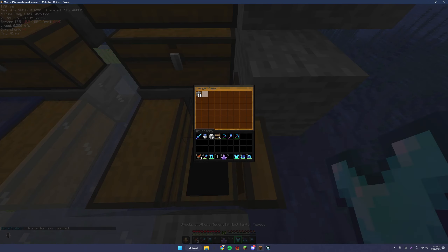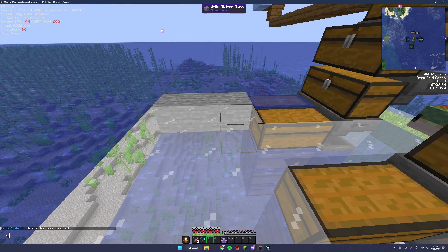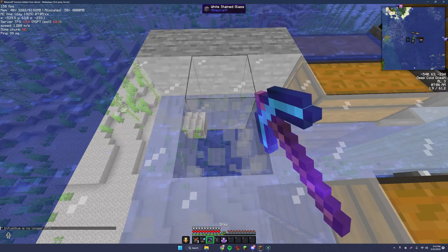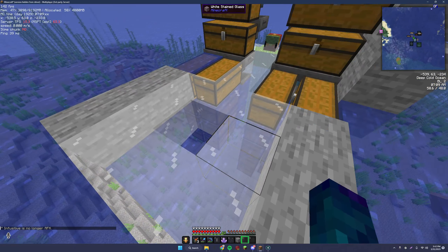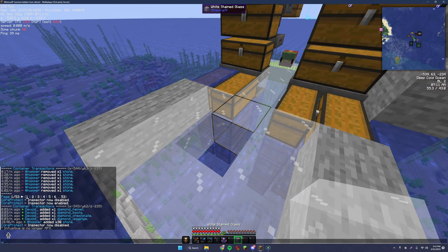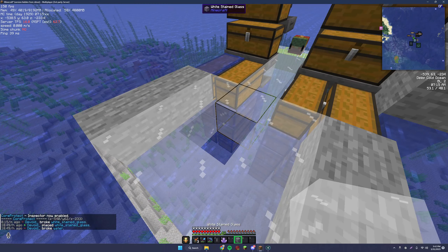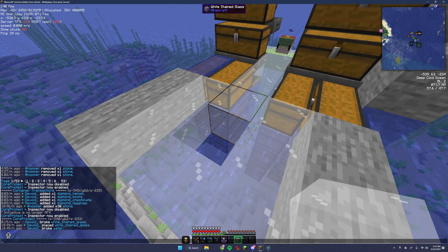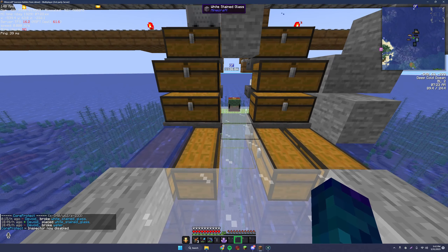You won't actually be able to teleport to it, but you'll at least have an idea of what happened. It also works not just on containers but also on blocks. Say you destroyed a block and you're curious who broke it at your base — keep your inspect tool open, right-click with the block, and you can see that I broke this white stained glass. Super useful for that.